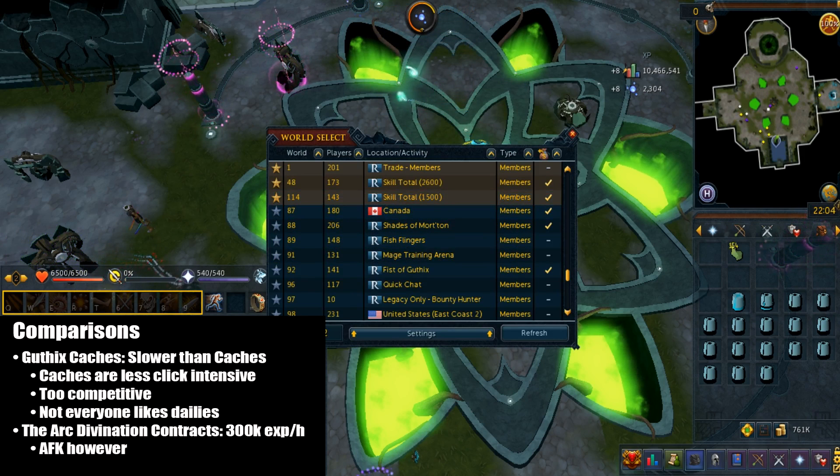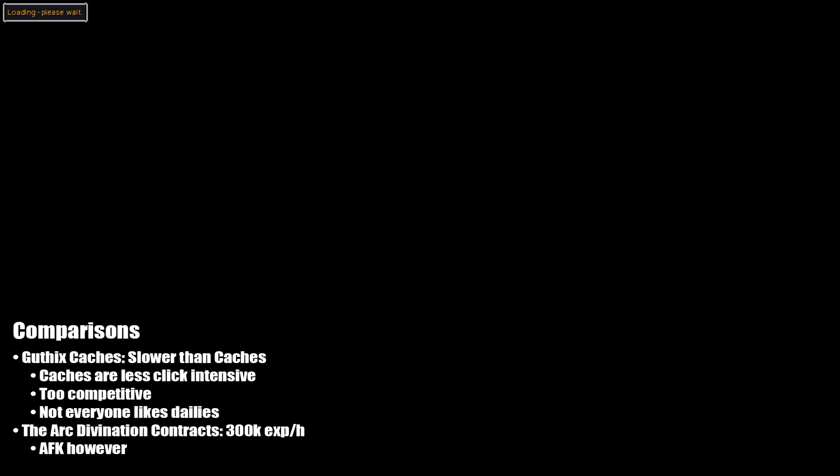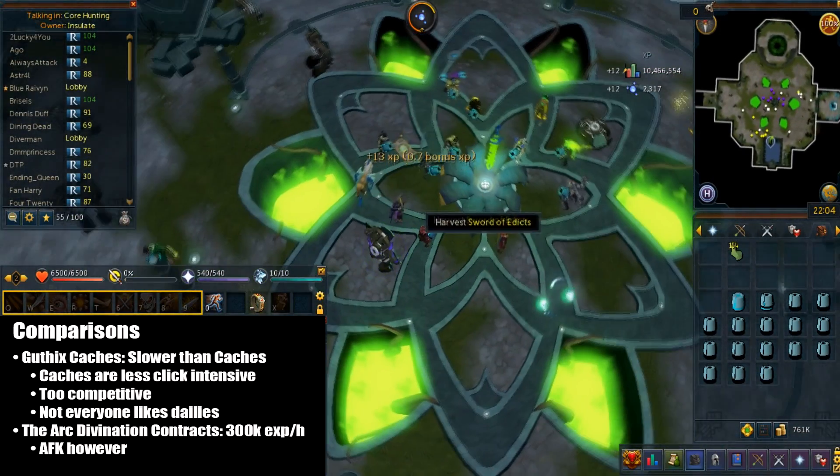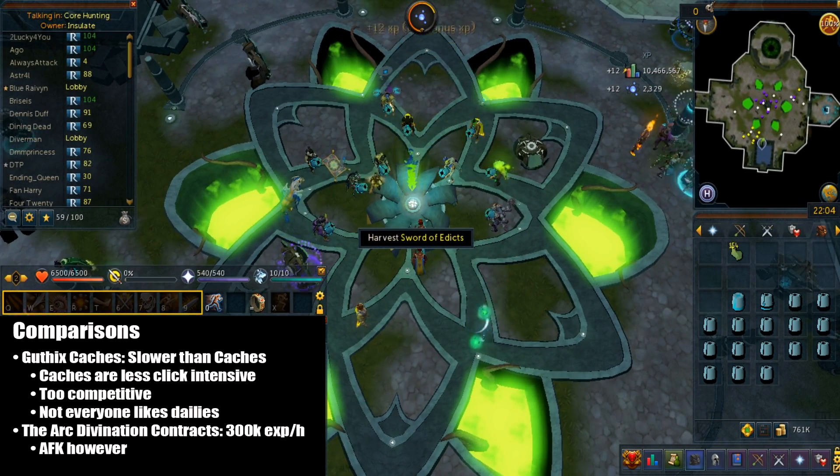Here's the comparison to Guthixian caches. It's a lot more click intensive than caches, but caches can be frustrating since people fight over crests a lot. Also a lot of people don't like dailies. If anyone wants a Guthixian cache guide, I'll leave that link in the description.